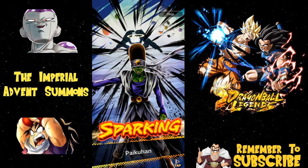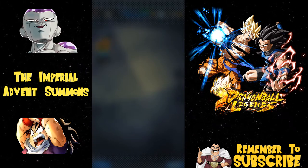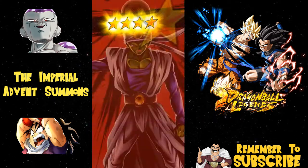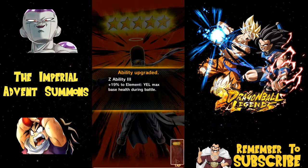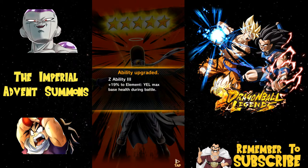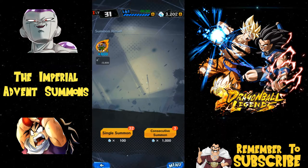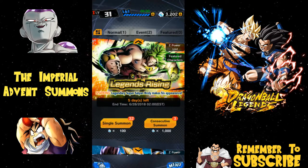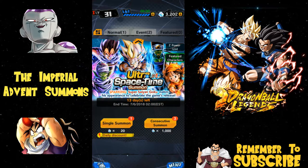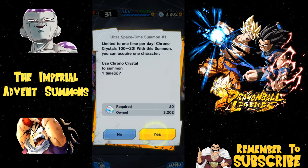Oh wait - what is that? A sparking! Awesome, I got a Pikkon - I really wished it was a Broly, but I got a Pikkon and that means he's ascended to the next level. Heck yeah, that's awesome! Look at that - 19% yellow max base health during battle. Personally I don't think that's phenomenal but it's a five-star and that's just awesome. That totally tricked me - it looked like a hero card and then out of nowhere it became a sparking!